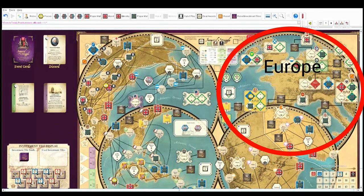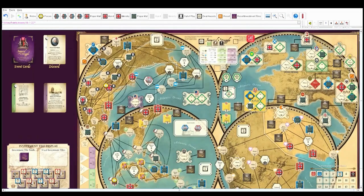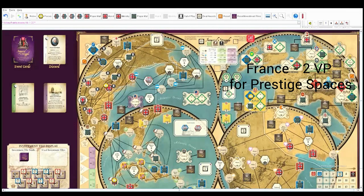And in Europe, whoever controls the most prestige spaces also scores. I have two, you have three — so you get an additional two victory points. You're trekking close to 30 here at 22 or so. And the treaty points are like wild cards.